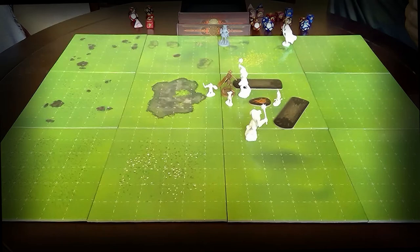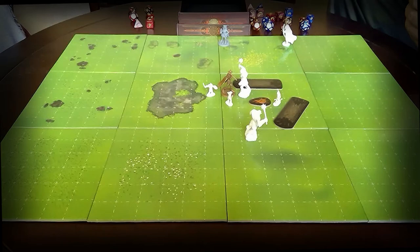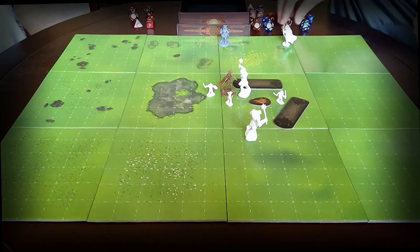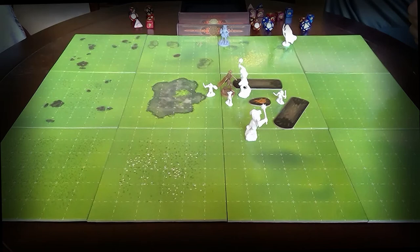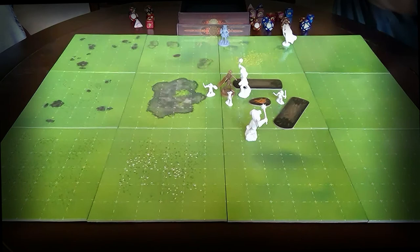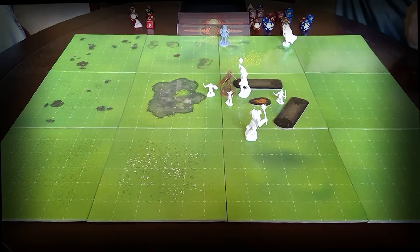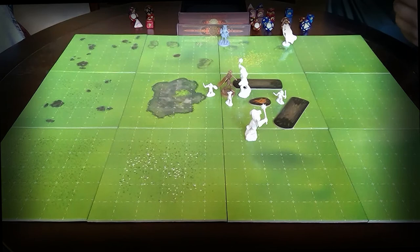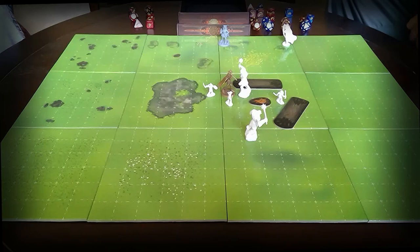Moving on to Goblin 1 — he is armed with a short bow. He sees his buddy aim into the bushes, so he's going to do the same thing. Again with disadvantage because Reardon is still behind the bush. He rolled a 12 and a 16 — with disadvantage, he takes the 12. His bonus is plus 4, so that's 16. Reardon's AC is 15, so he hits Reardon. The short bow is 1d6 plus 2 — he only rolled a 1, so 1 plus 2 is 3. Reardon takes 3 damage. He had 25 hit points, so he's at 22 now.